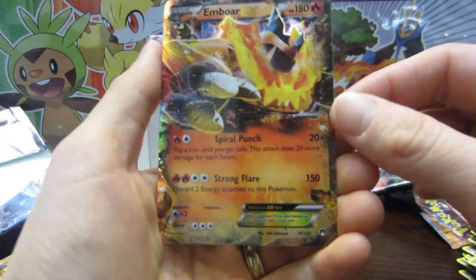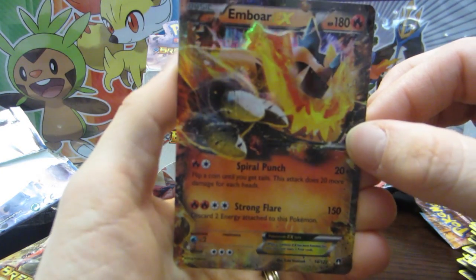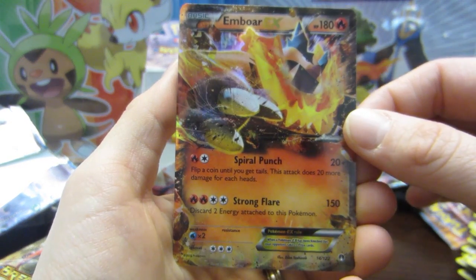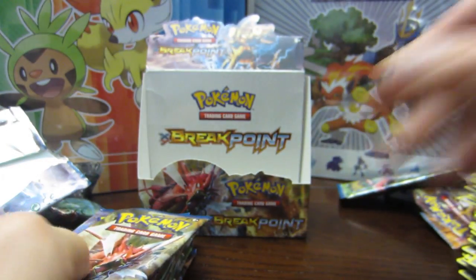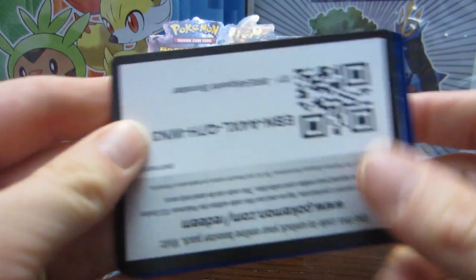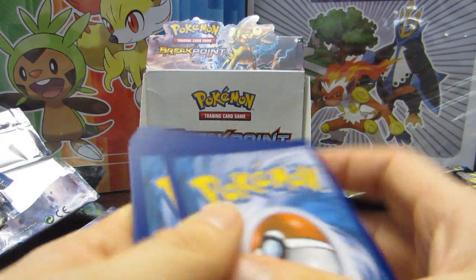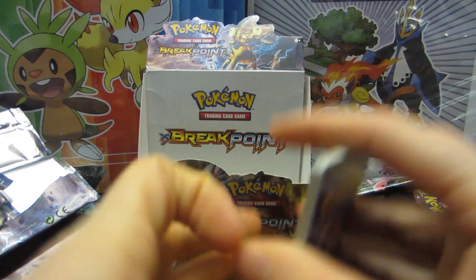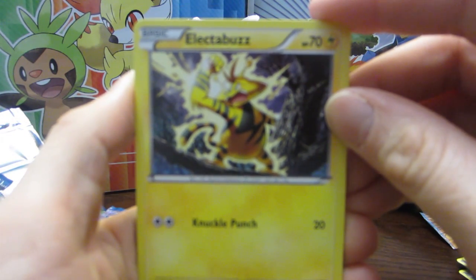Oh my god, look at him — it's so cool looking! Oh my god, look at that Ember EX — that's amazing! Oh my god, this is so cool. That's crazy, guys — this is crazy, the luck in this box is real. Oh, it's upside down — oh no, I have to decipher it. That's amazing — I just like, I'm just done. I don't think we're gonna get the Espeon but I'm just... oh my god.